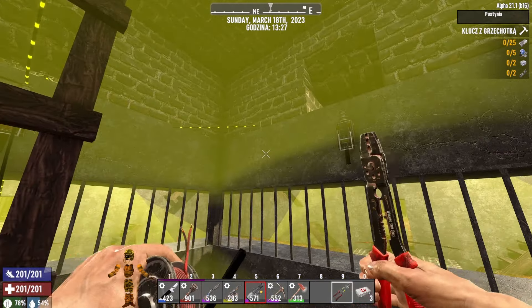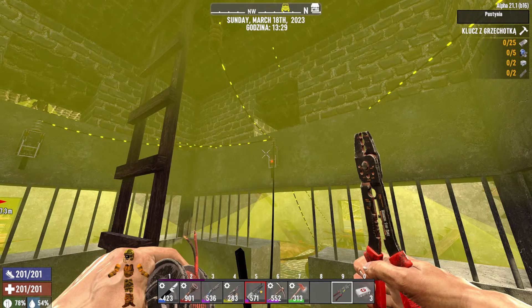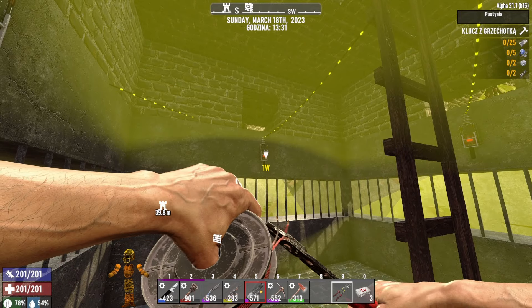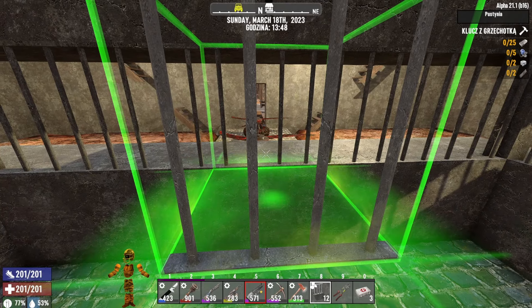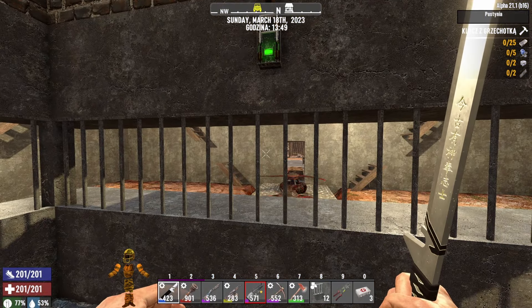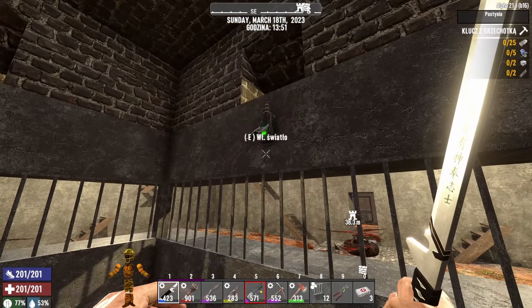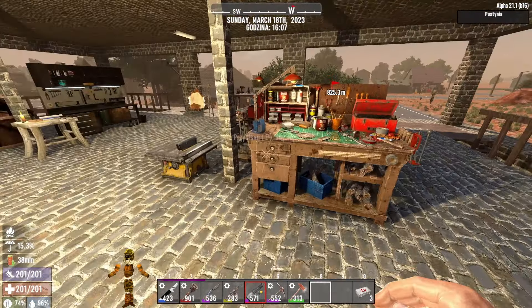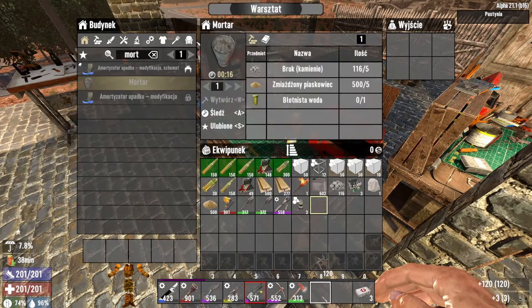One generator would still be enough to power that, but we also have turrets, and each turret draws another 25 watts. So it's better to manage carefully. Okay, everything was wired in correctly, so there shouldn't be any problems — checked and working. And how does it look here? The spikes are done already. Very nice.